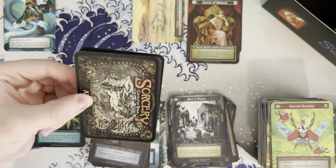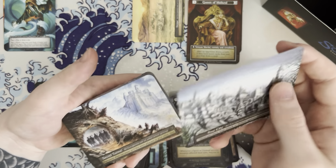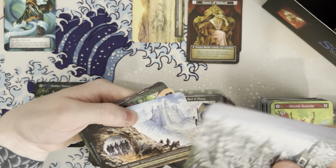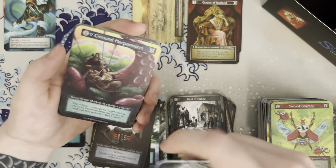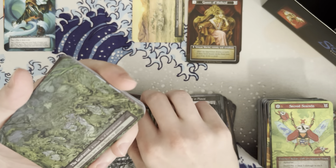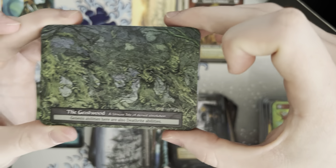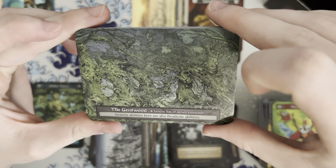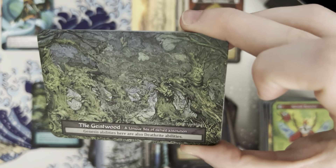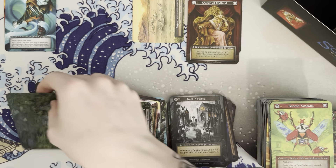I'm glad to see their secondary market is doing well. Free city, secret tunnel, harpooners. The geist wood — that is just gorgeous. Ian Miller is the artist for this. I think they've actually pulled a couple of Magic artists as well, if I remember right. Don't quote me on that though.